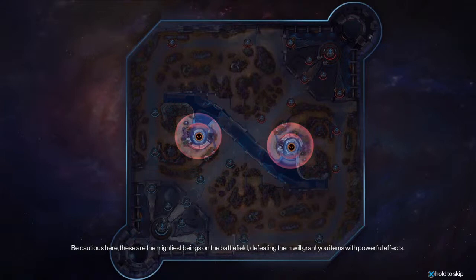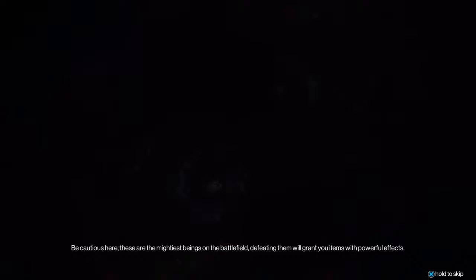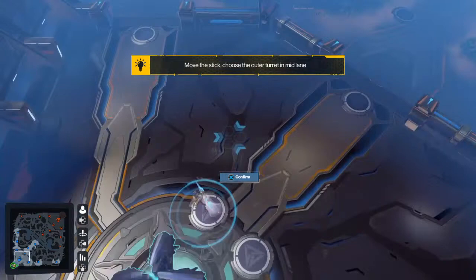Be cautious here. These are the mightiest beings on the battlefield. Defeating them will grant you items with powerful effects — most likely to bump up your power. Head to the front lines. You can use R3, move the stick, and choose the outer turret in mid lane.